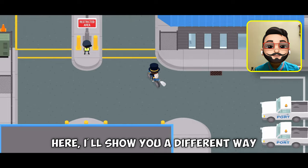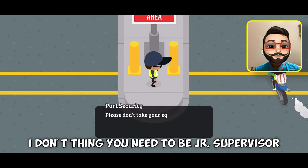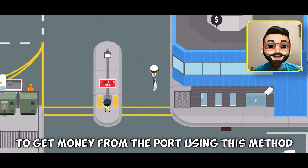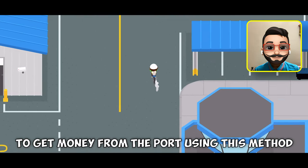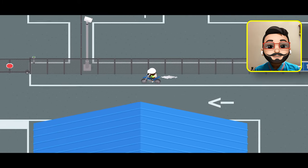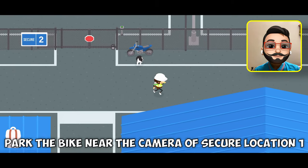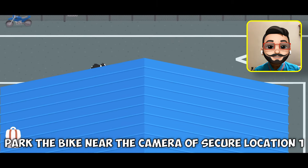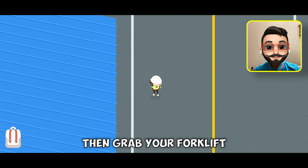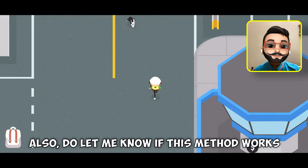Here I will show you a different way to get money from the port. I don't think you need to be a junior supervisor to get money from the port using this method. The only thing you need is a bike and your dog, so if you don't have a dog get one. After entering the port, park the bike near the camera of secure location one, then grab your forklift and get a crate from warehouse A.